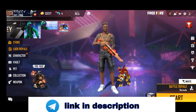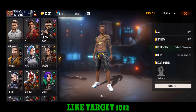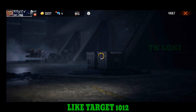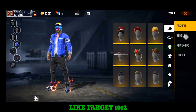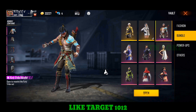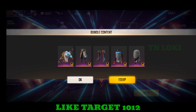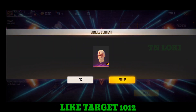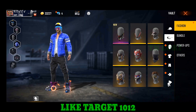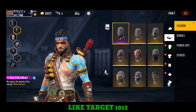Let's go to the bundle and add the character to the other character. Let's open the bundle. Let's go to the other level and try the same steps.